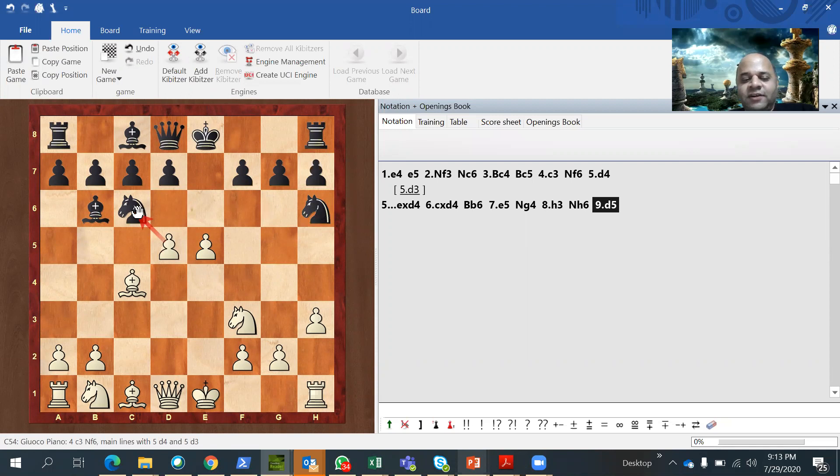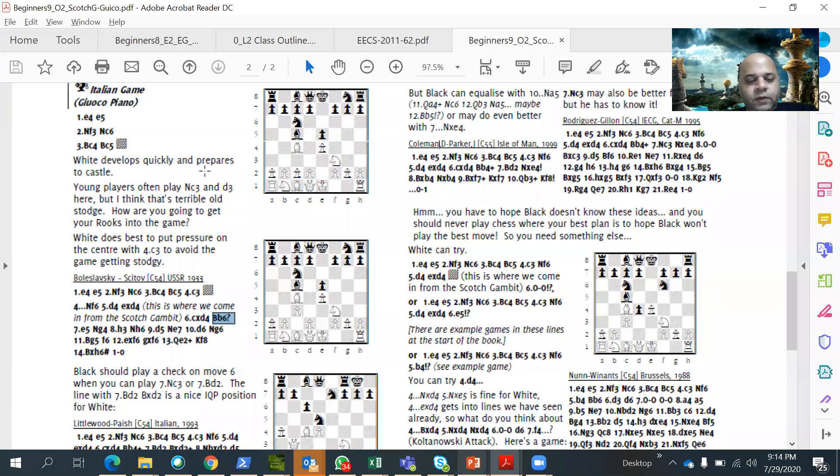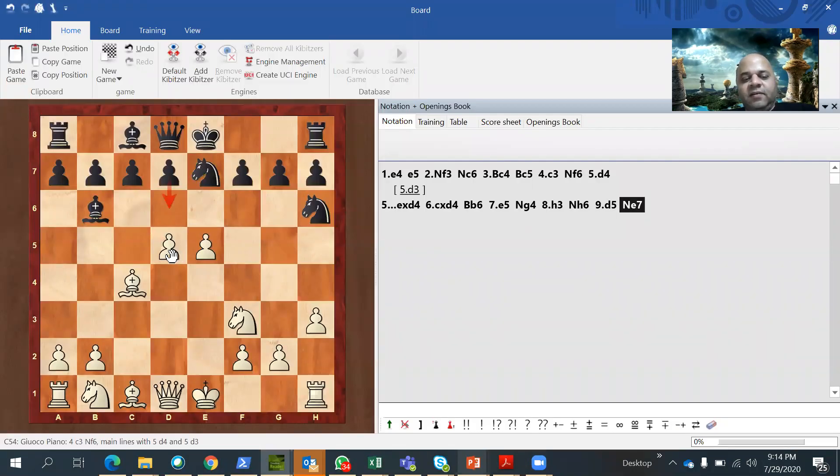Black has to use this equalizing counter-punch; otherwise, black can get completely crushed. We'll see what happens if black does not use it. After ExD4, CxD4, if black goes back with Bishop to B6, then white continues E5. Black's knight has to retreat. If it goes to G8, it's as if two moves are lost, leading to a tremendous attack for white.